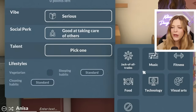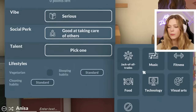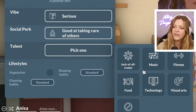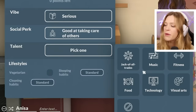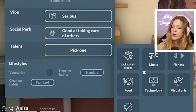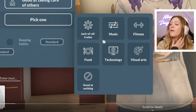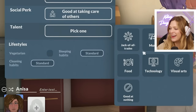For talents, I'm curious how the social perks and talents all function together. The talent options include Jack of all trades, music, fitness, food, technology, visual arts, and — good at nothing. There's an option for good at nothing, which is kind of cool. We picked music and then got the bill-paying scenario.